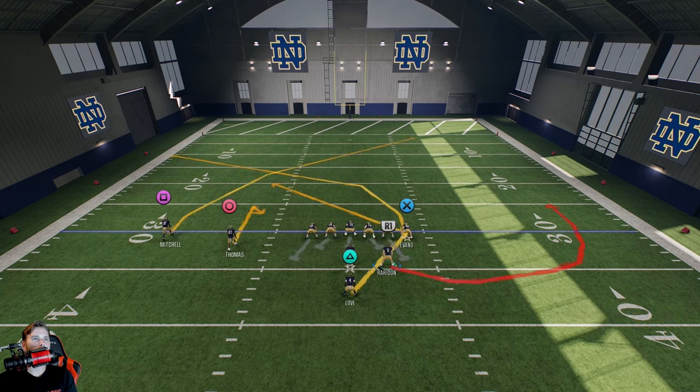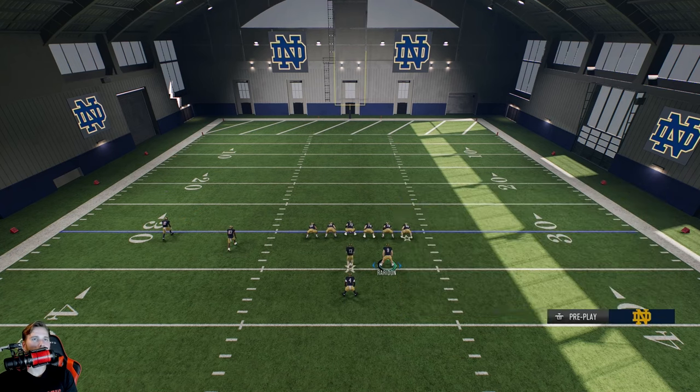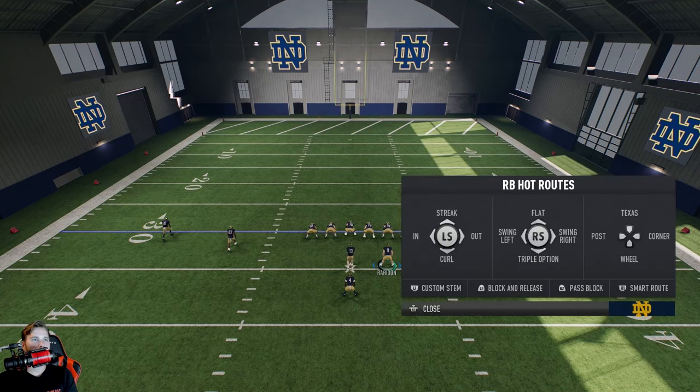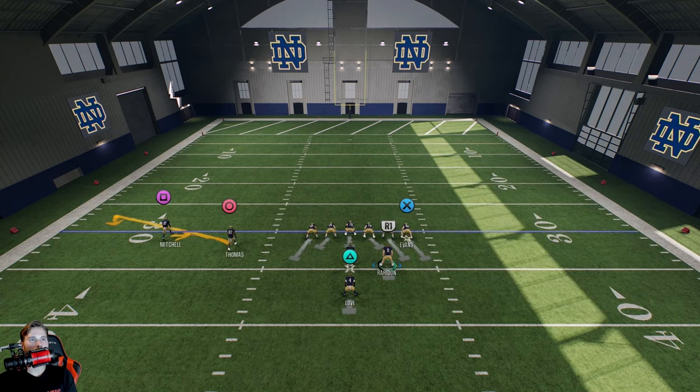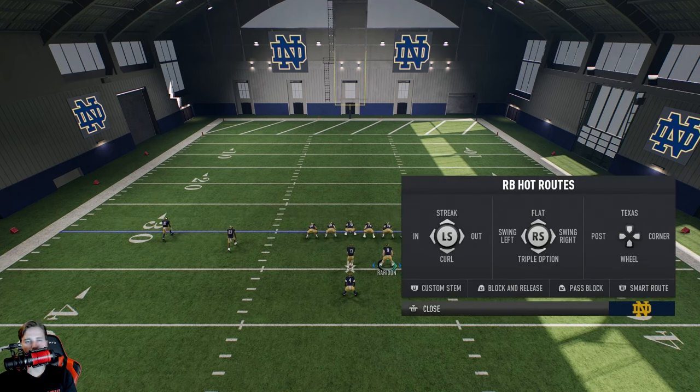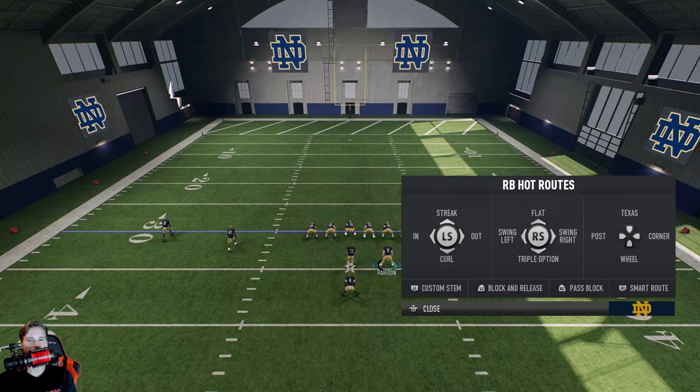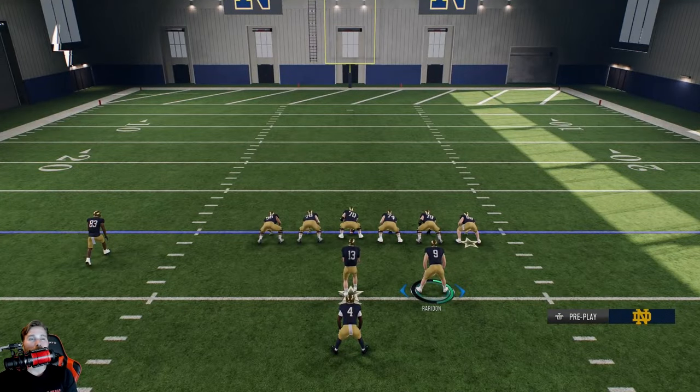In the backfield, all these routes are going to be different because players have to leave the backfield. For the running back on Triangle: if you want him to run a go route, he's now running a streak. You can do in, out — all of that, just out of the backfield. Block and release is available too. Triple option gives him the option to go whatever way he thinks is necessary. A lot of people forget about the running back as an option — a flat route sometimes, or even just changing him to pass blocking is really useful if they're blitzing heavy.